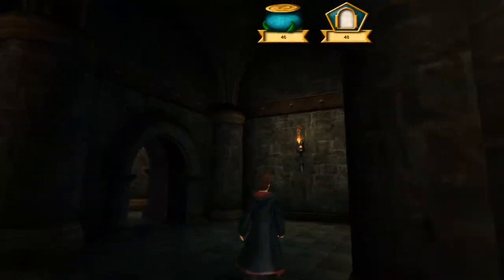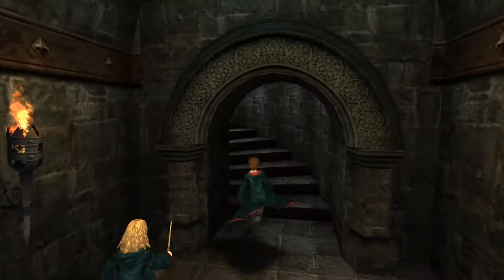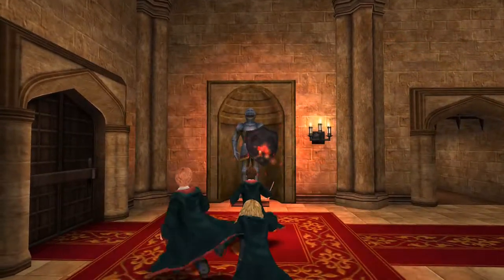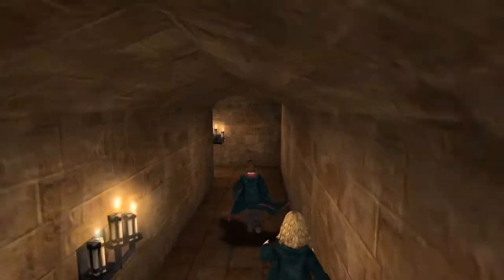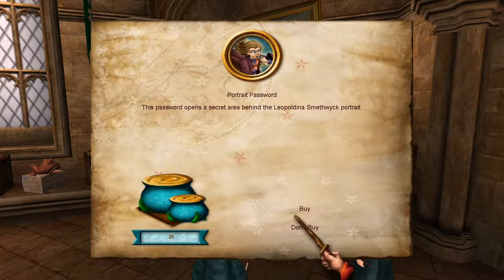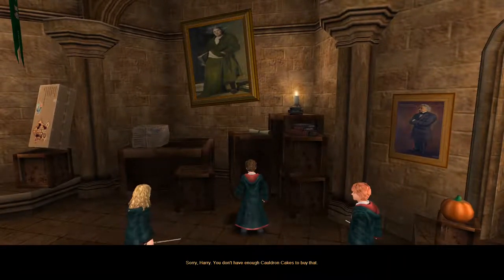Well, back to Fred and George's shop for the last two passwords. Might as well take these portrait shortcuts on the way back. It's pretty easy. Why can't you guys just appear in a standing position like a normal person instead of appearing three feet in midair? Well, fuck you, Ron. I keep forgetting that suit of armor never does anything. Crap, that was more than half of my cakes already. Sorry, Harry. You don't have enough cauldron cakes to buy that.